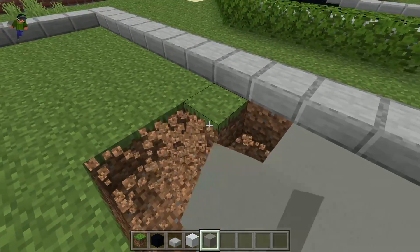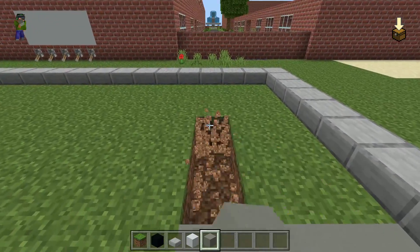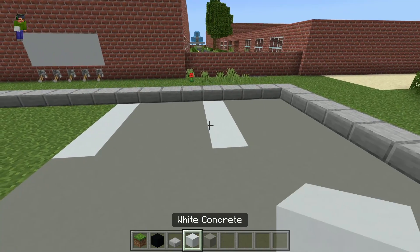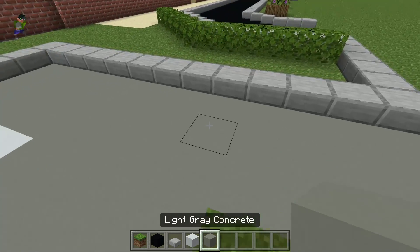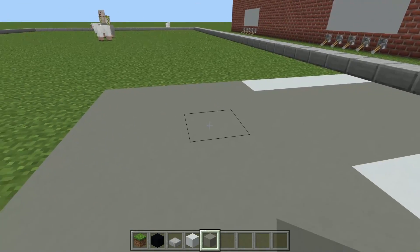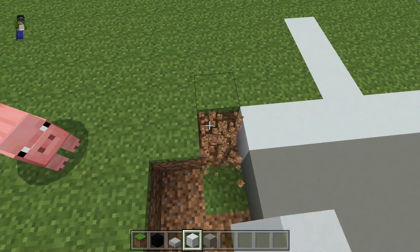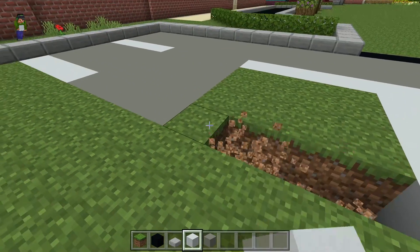I'm going to replace the dirt with light gray concrete instead of black concrete, because it stands out a little bit more. I've also got white concrete that I'm going to use for the parking spot lines. I have one parking spot there, one parking spot there, and they'll just keep going down to the end. There'll be an open drive lane so you can turn and park on either side. I'm going to do four blocks of room and then another four-block parking spot, with lines that are three blocks wide.